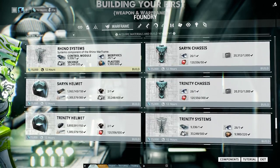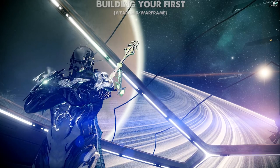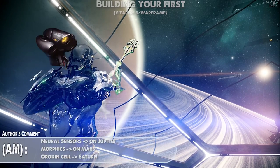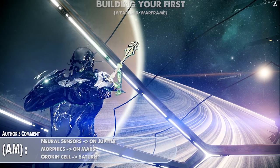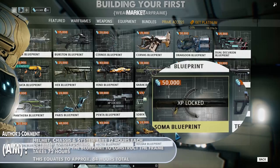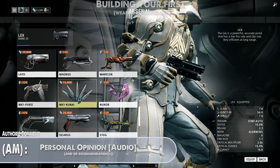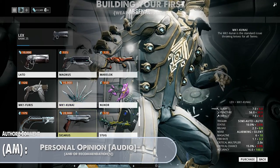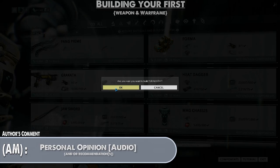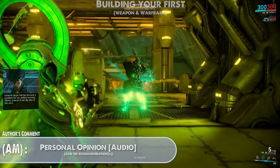For Rhino construction, the restricting rare resources are Neurodes, Morphics, and an Orokin Cell. Once the parts are finished, assemble them into the Rhino blueprint and then wait 72 hours. For your first weapons, which are somewhat restricted by mastery rank, my honest advice is to grab every MK1 and credit-purchasable weapon in your arsenal, level them to 30, and toss them before moving on to marketplace weapons. If you're set on marketplace weapons, get whatever costs the least valuable resources and try out different types, sticking to whatever feels best.